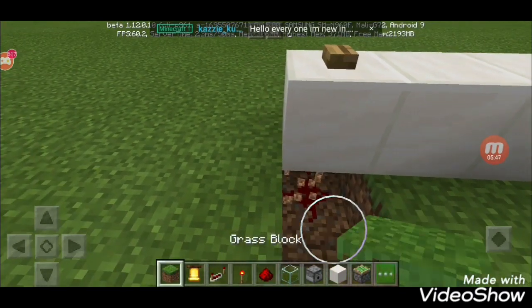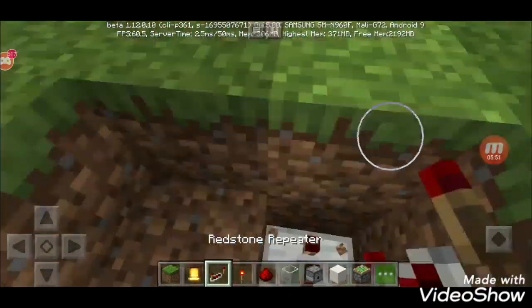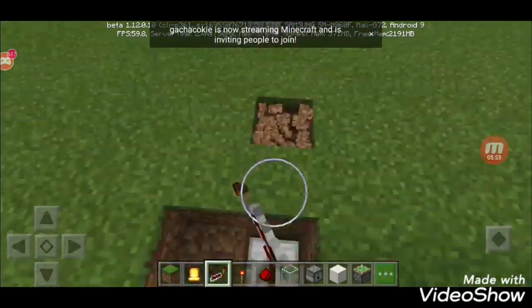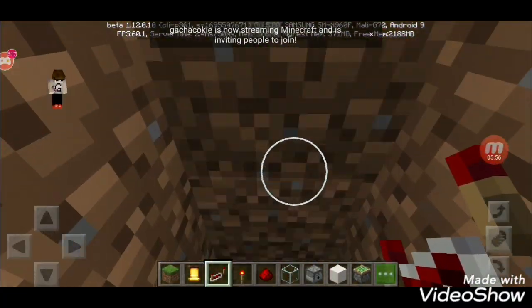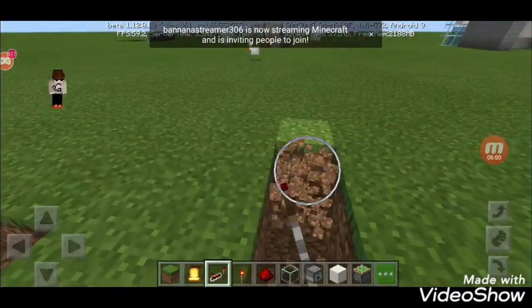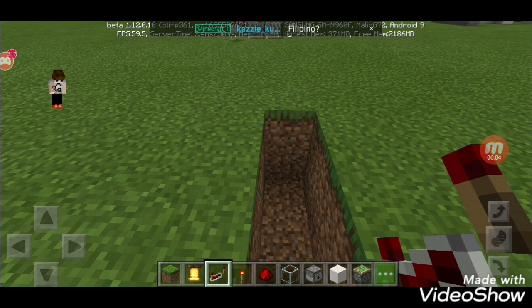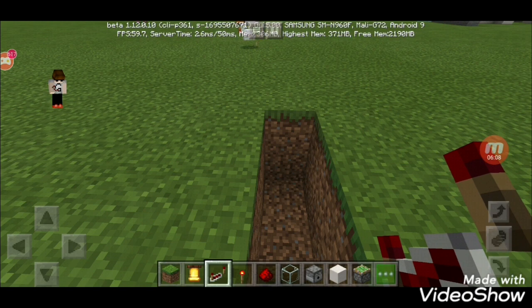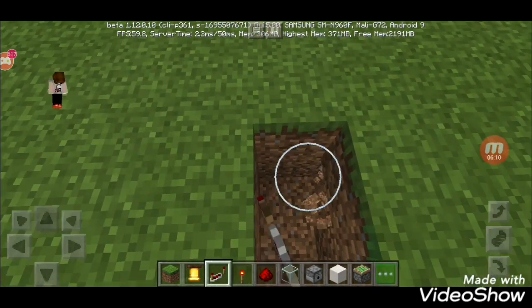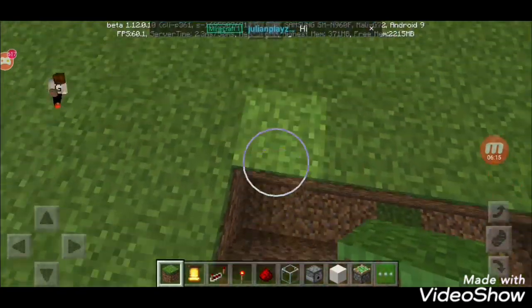Now you need to put in redstone here and a repeater here. All we got to do is make a redstone pattern that will unleash that little one. All done - you gotta add it till here.